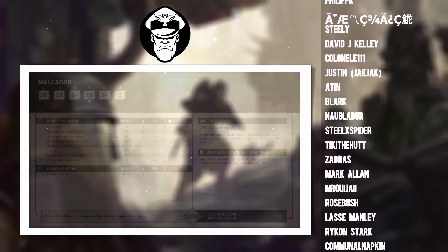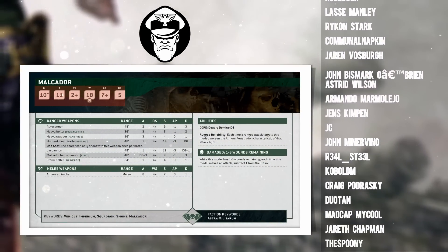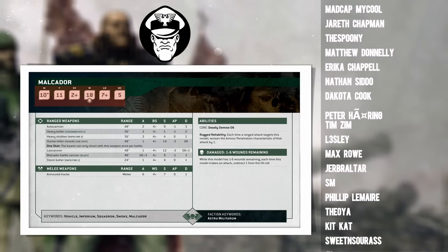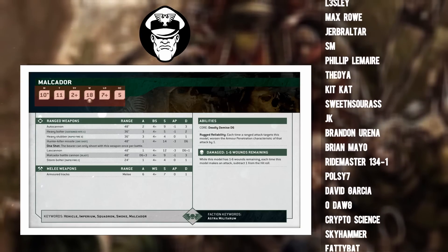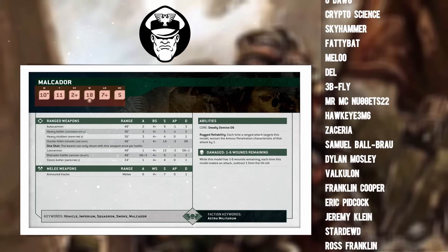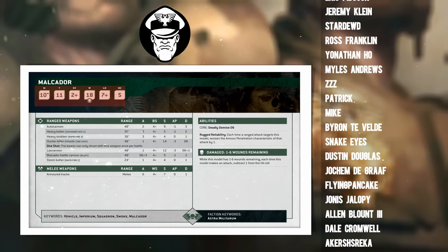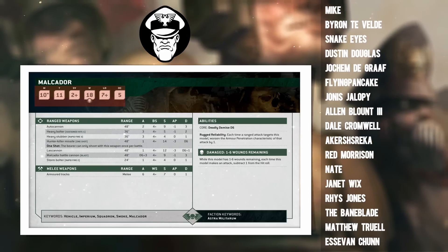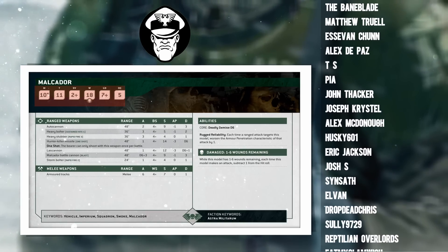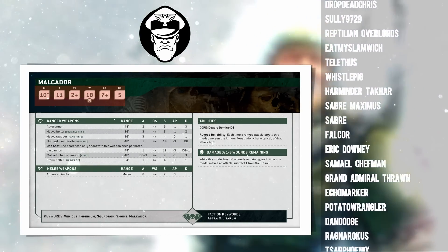Let's take a closer look at the Malcador, beginning with its stat line. It's got a movement value of 10, which is pretty good. In editions gone by it used to be woefully slow and had rules for being unreliable and breaking down, but they've gotten rid of all of that. A 10-inch move is good because it allows you to keep pace with the other vehicles in your motor pool. Toughness 11, same as the Leman Russ — can't complain about that. Good old T11 protects you from a lot of medium anti-tank like autocannons.